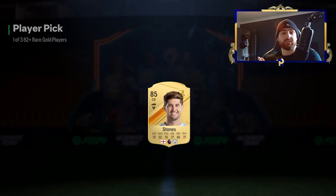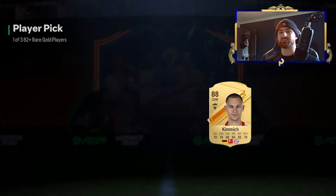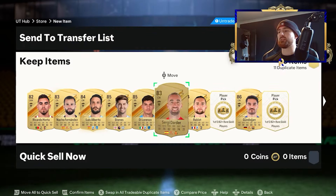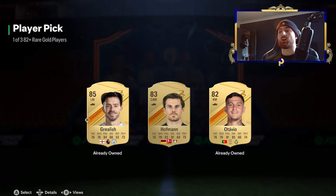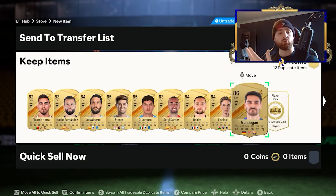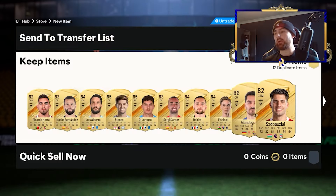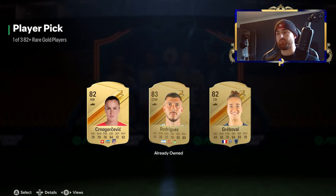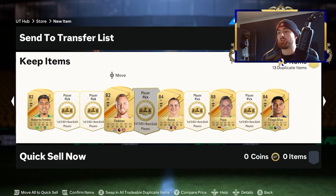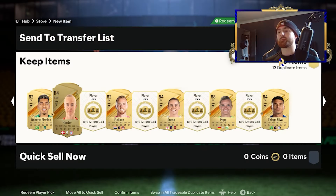I've done R9, and obviously that was the biggest desirable SBC. A lot of people said R9 doesn't look very good, he's going to be behind the curve — but I don't really care about that. I've never owned R9 before, so I just wanted to own R9 in a FIFA game. Have I done SBCs that are trash over this time? Yes — Thiago Silva, I think, was a massive waste. That acceleration really has finessed me. I'm a little bit fuming about that, but it is what it is.